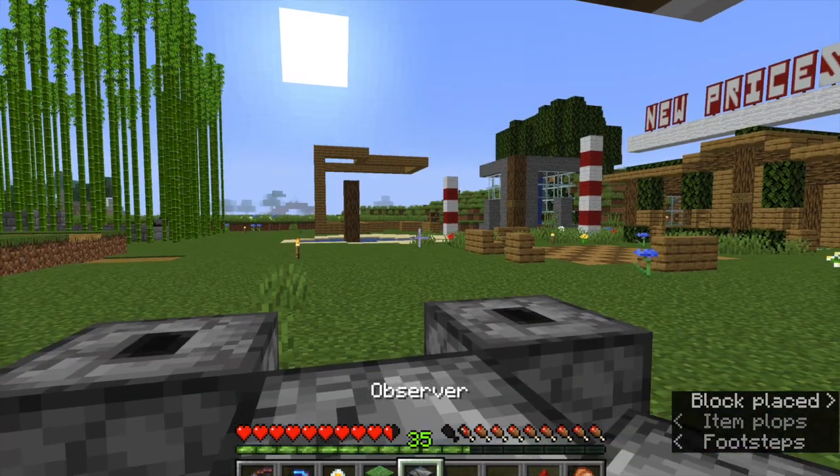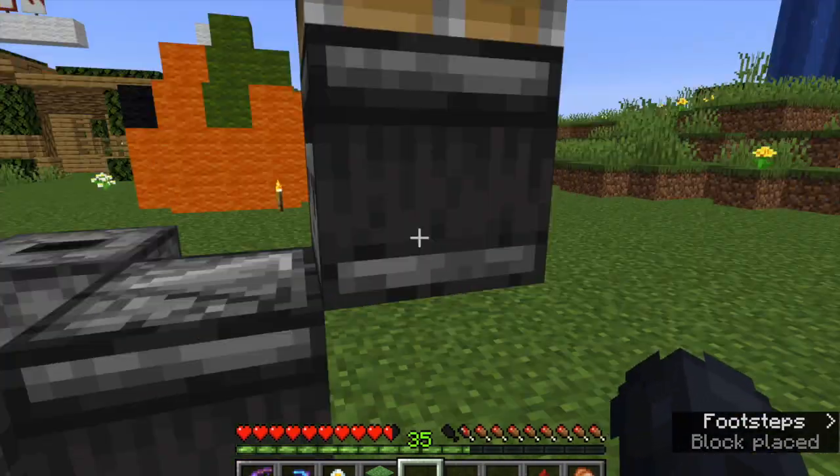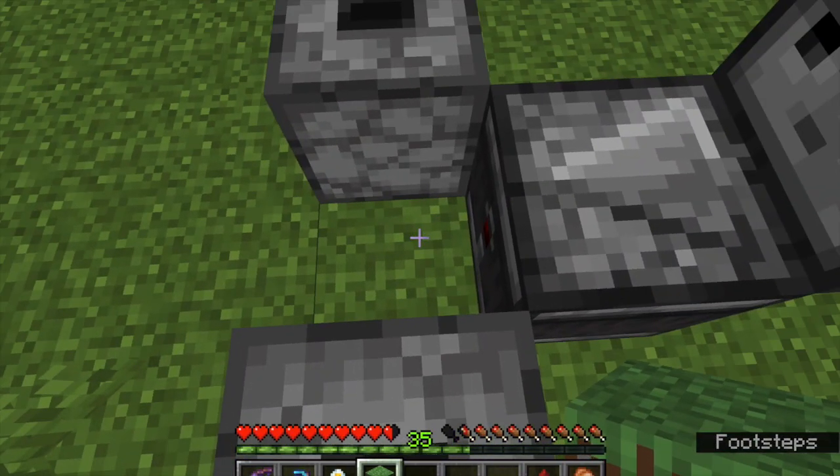Sticky piston facing down, with an Observer facing that way with his output coming out this way. And a block right here.